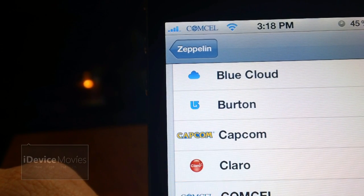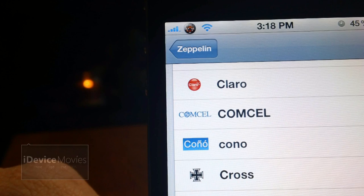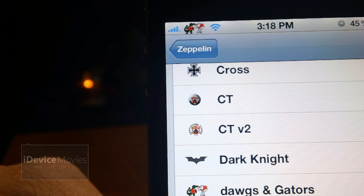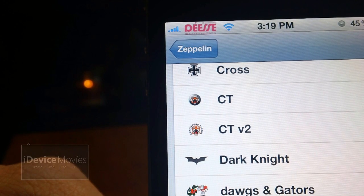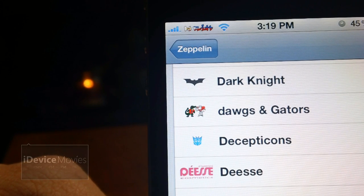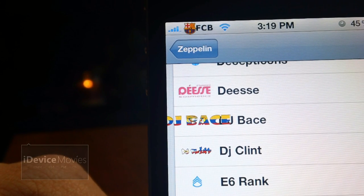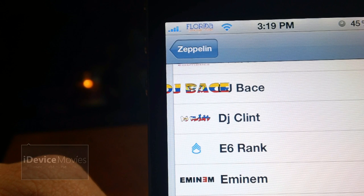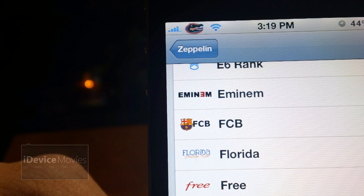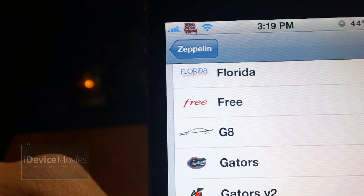Continuing through Zeppelin's Requests: Claro, Comcell, Kono, A Cross, CT, CT Version 2, Dogs and Gators, DJ Bass, DJ Clint, Eminem — I do like that one, that's pretty cool — FCB, Florida, Free, G8, Gators, Gators Version 2, Horizon Green, and Purple.